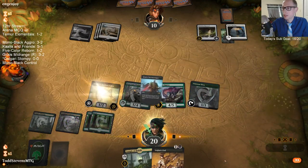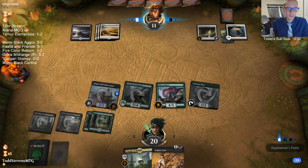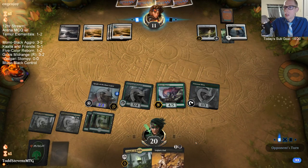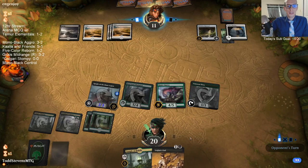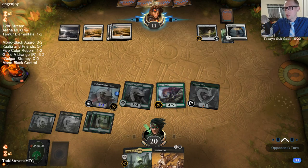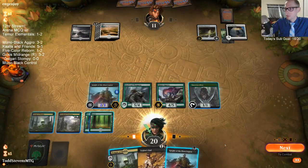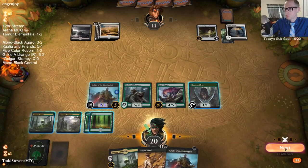I guess they could be playing a Wrath. This deck really values having creatures. Massacre Girl and Cry of the Carnarium kill my mana creatures, whereas Plague Mare doesn't kill my mana creatures.